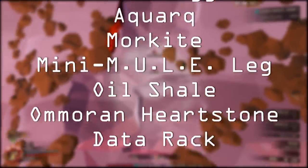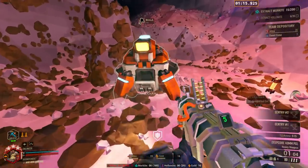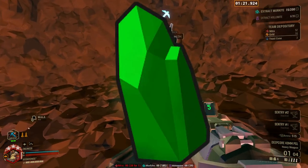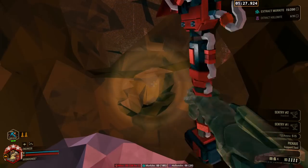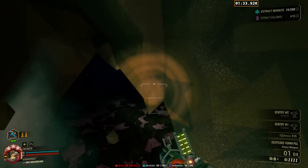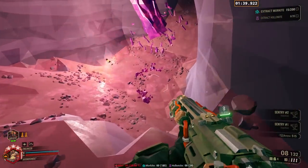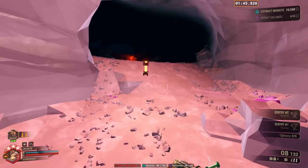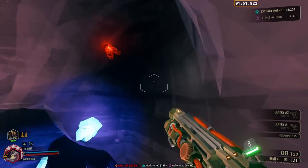Of the 34 total resources in Deep Rock Galactic, only 12 of them are actually mineable in the sense that they are a vein on the wall that can be mined. Yes, you mine Jadiz, but you can't exactly leave 10% of a Jadiz behind whenever you mine it out. Anything that you can mine with a pickaxe and only get a small percentage left behind or a gradient percentage left behind will be included in this section.